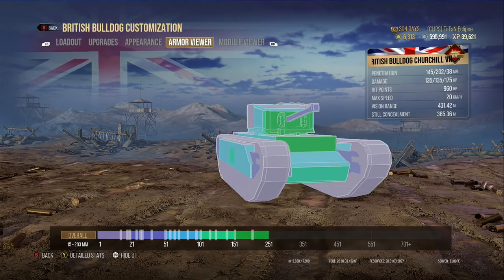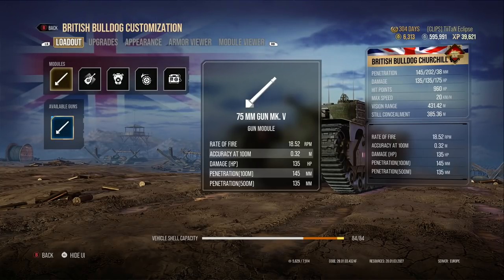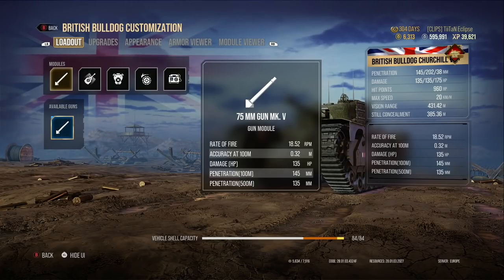In terms of why that is, it's because the gun on the tank is absolutely amazing. This thing has really, really good accuracy for a heavy tank — 18.52 rounds a minute. You reload in roughly about 3 seconds, so you can continually just track your enemies, lock them down in place, and just absolutely ruin their game.